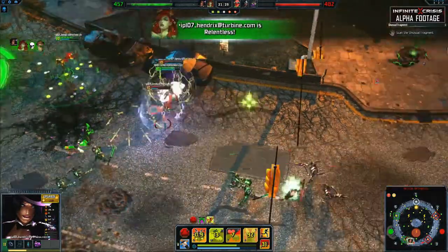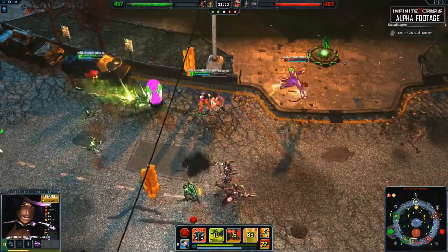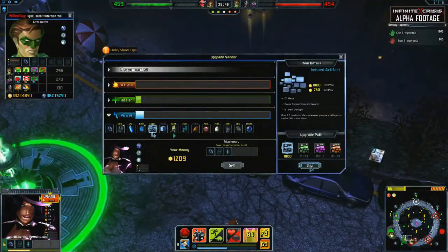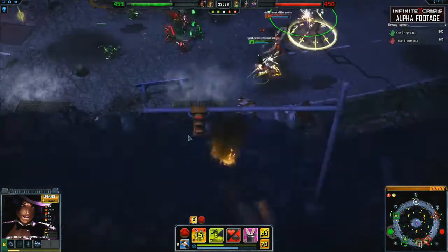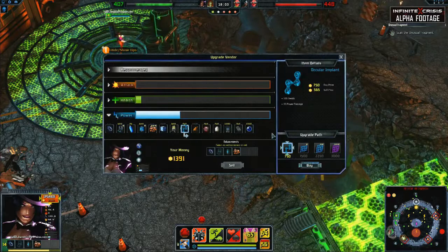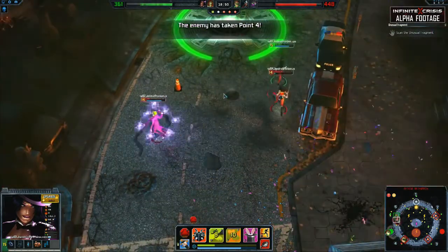Longer engagements are to your benefit because you can get through multiple cycles of your ability cooldowns and use your utility to control the fights. Early will and will regeneration with an Embiid Artifact is a must, as Zatanna can burn through will quickly with her high costs and low cooldowns to spam spells. Ocular Implant can also be strong for the upgraded slow on tier abilities, adding even more utility to your spells.